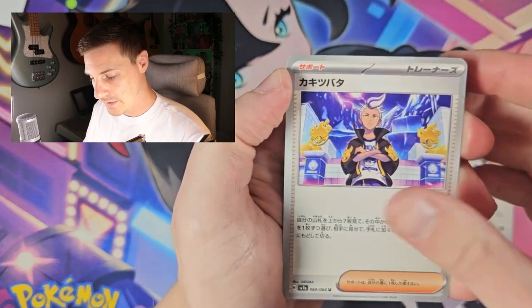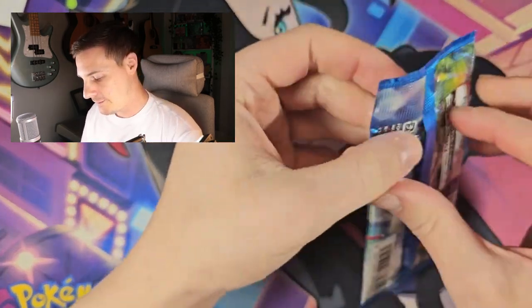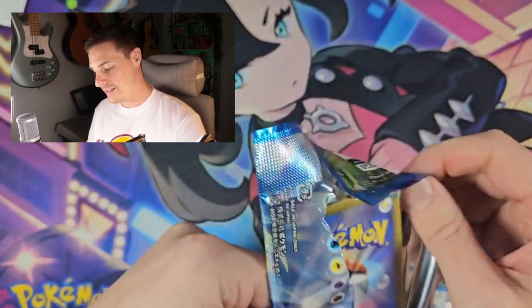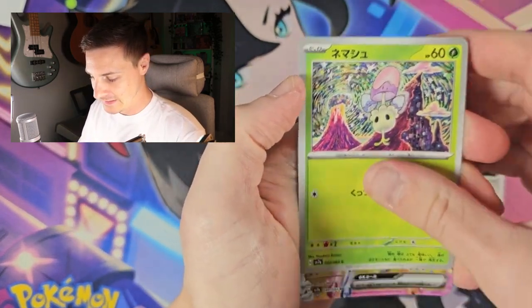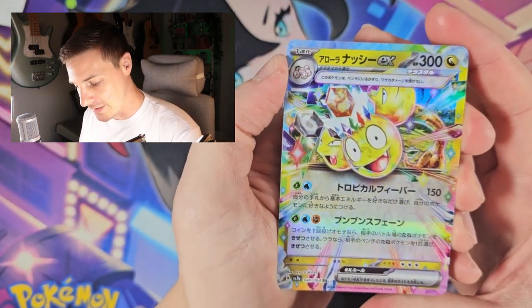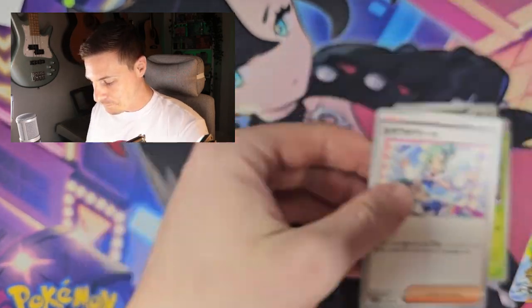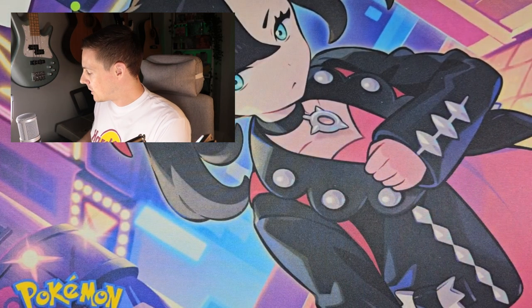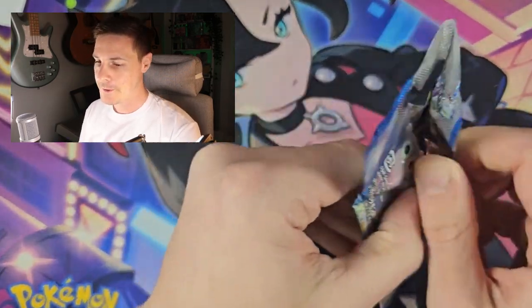Exeggutor, and nothing in that one. You don't mind so much in the Japanese sets when you open a pack and get nothing because it's five cards. When you go on a run in the English sets of five or six packs without getting anything, you start to feel a bit hard done by. There we go — we've got the EX version of the Alolan Exeggutor. Let's talk about the rainbow on the outside — very nice card. There's a full art version of that as well in this set, which I think is also coming to the English set. Surging Sparks is early November, I think 7th or something — first week.